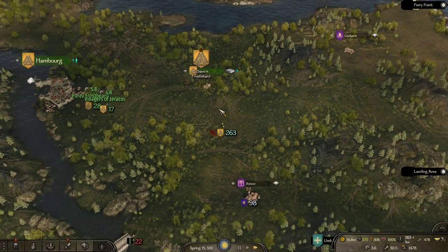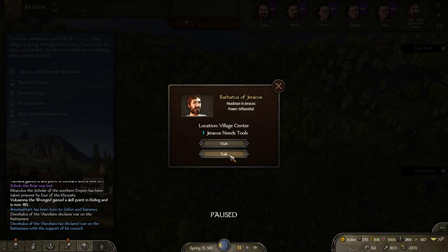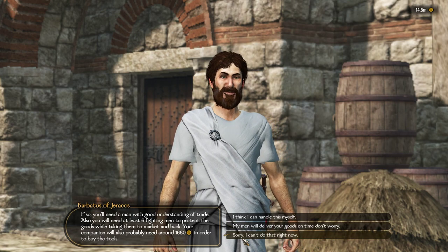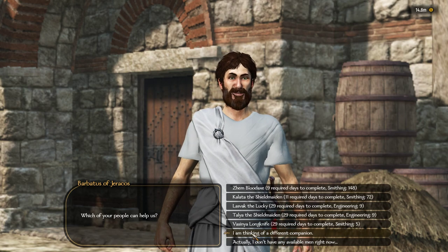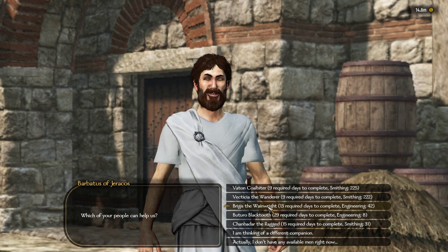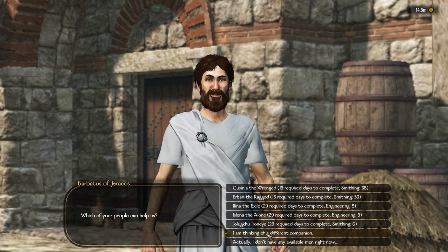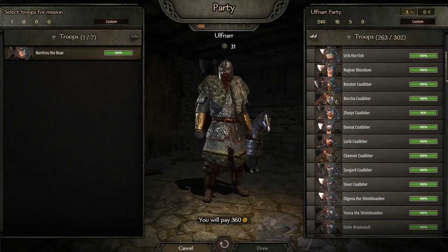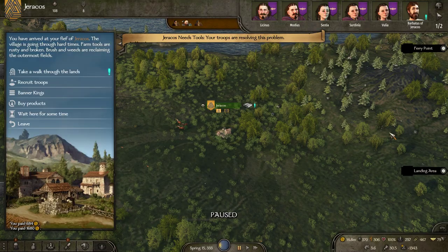Let's set up the other village connected to Hamburg. We're going to actually send one of our many companions on this quest — nine days looks good, let's see if we can get that down. This other option is nine days too. They send a couple of random companions with them so we don't need to bother with that ourselves.